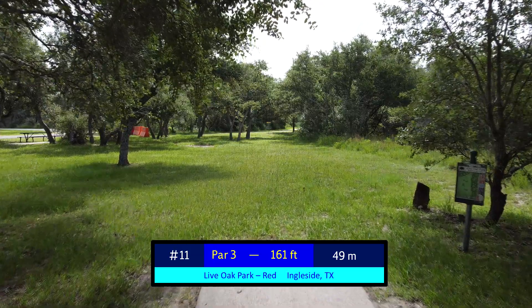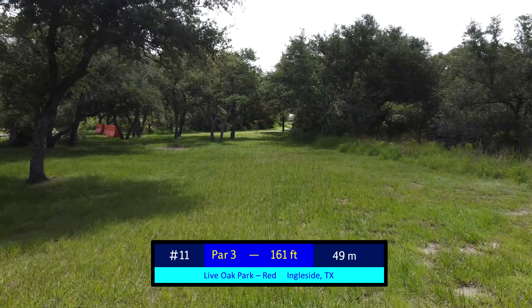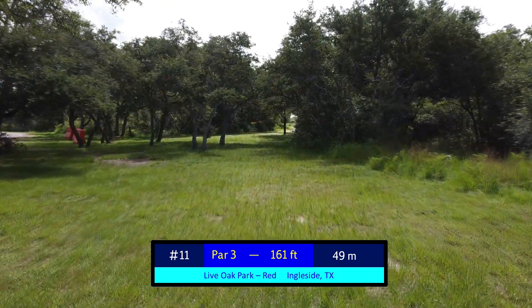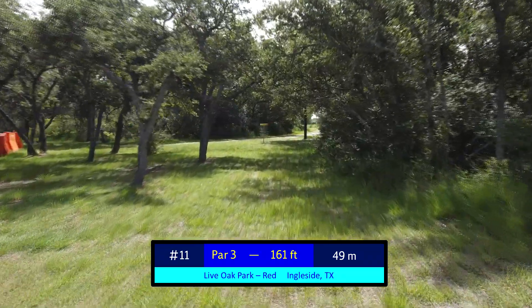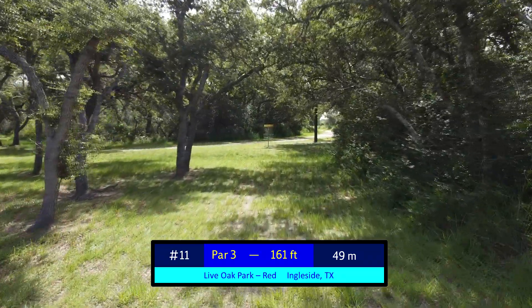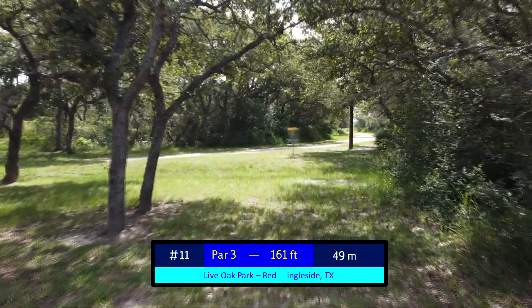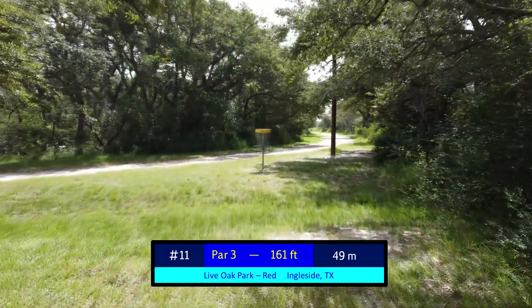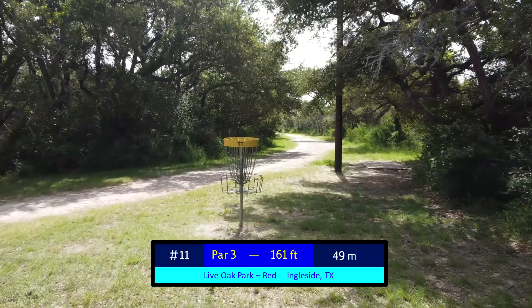At 161 feet, hole 11 is possibly the premier ace run of the entire course. The shot from the tee pad is very straight, but it does have a ceiling that you have to get under, and that forces you to either run it pretty quick at the hole or to just play a little layup for the relatively easy birdie. In competitive rounds, this is another must-get.